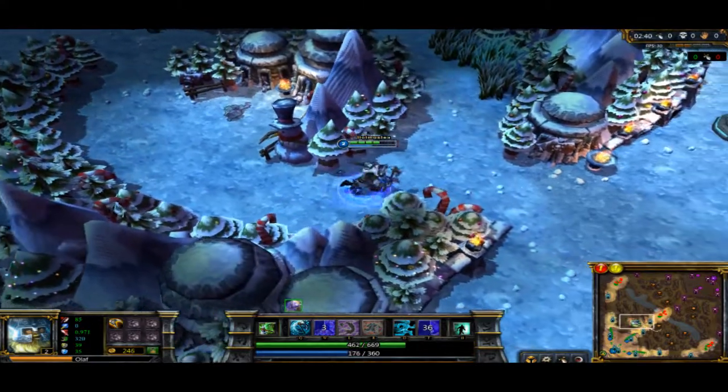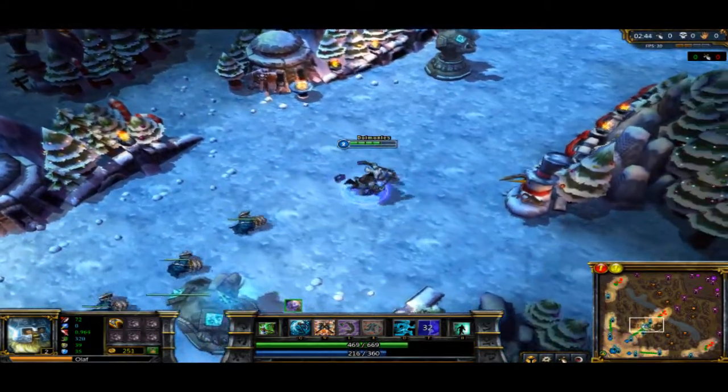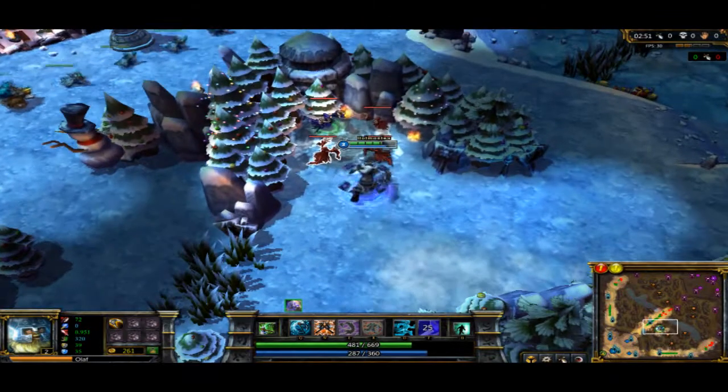It'll go over to Wraiths. With Undertow, a lot of people think you get Vicious Strikes first and you just get to low health and you'll start doing a lot of damage — it doesn't really work like that. Undertow does a lot of base damage and it has like a two-second cooldown if you use it correctly.